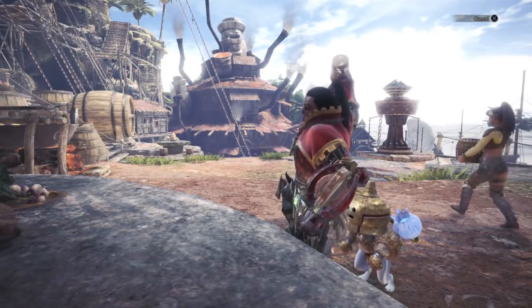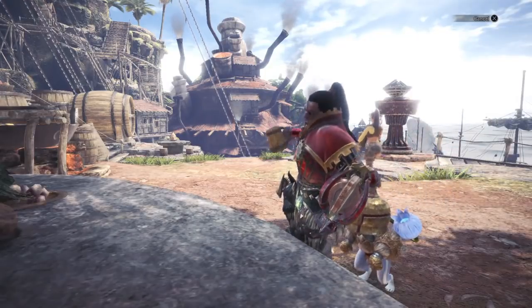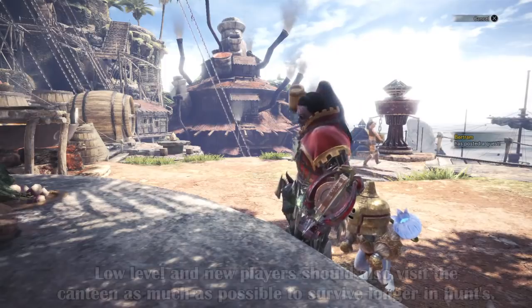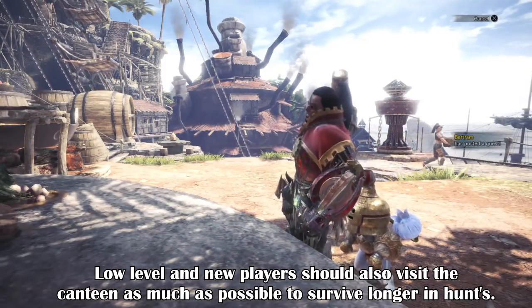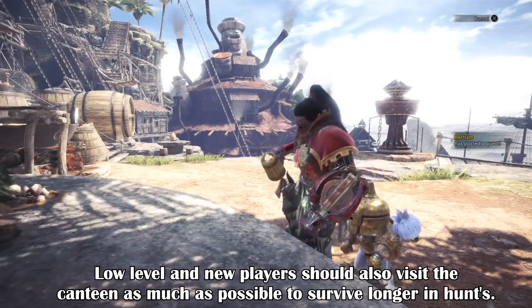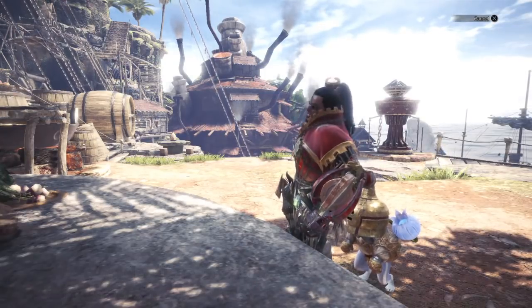You can either eat at the main town canteen or at base camp, and can eat again if you faint in battle at the base camp canteen. However, you can't do this until 10 minutes has passed, or a notification tells you that you can eat again.